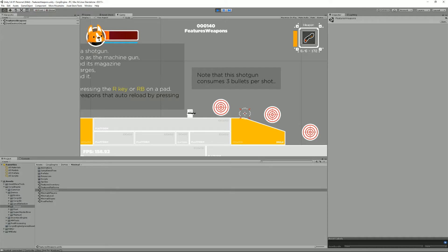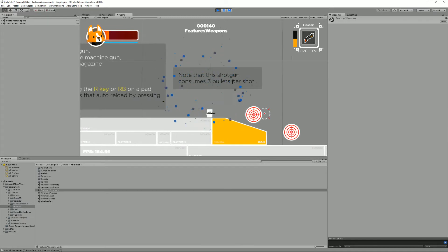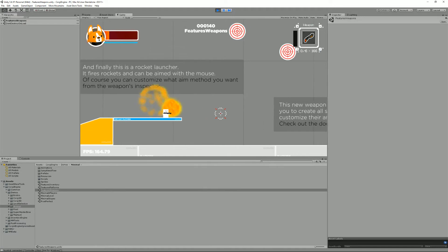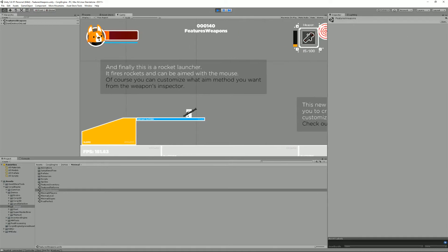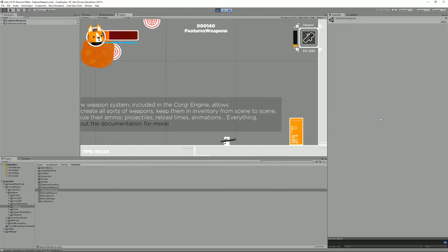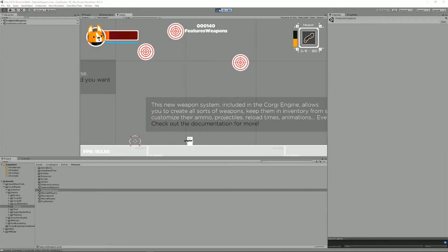To reload I click RB on gamepad — R on keyboard — and my magazine is now full with six new bullets and I can shoot again. Finally, we have the rocket launcher which was already in the engine. This one aims with the mouse, just to show all the aiming possibilities. And that's pretty much it for the weapons demo level.